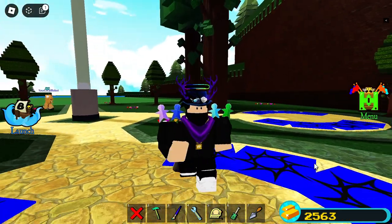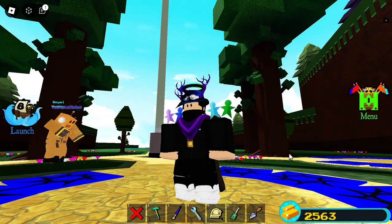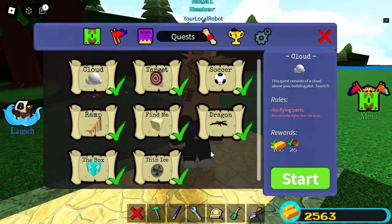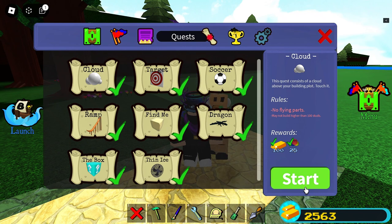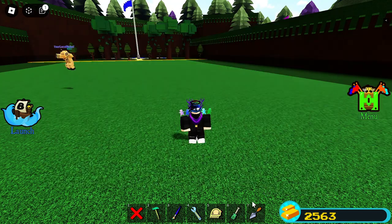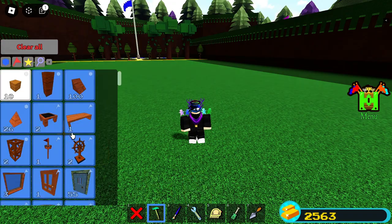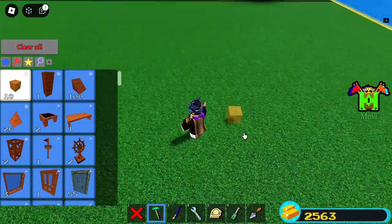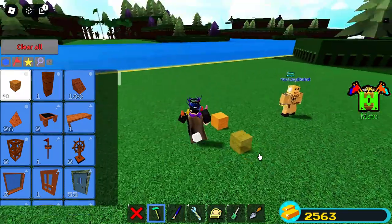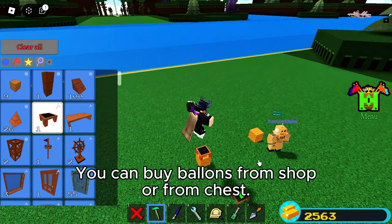Hello guys, today I'm going to show you how to do the cloud quest in Build a Boat for Treasure. So start by doing your quest of course, and then let's just make these things. You just need a block, a seed, and a balloon that you can buy from the shop here, so it's not as hard as you think.